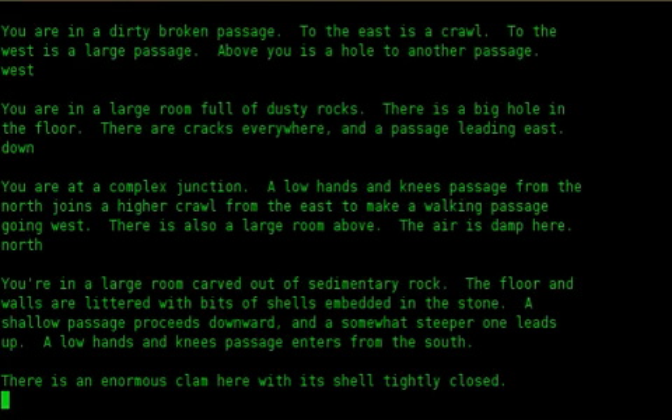North. You are in a large room carved out of sedimentary rock. The floor and walls are littered with bits of shells embedded in the stone. A shallow passage proceeds downward and a somewhat steeper one leads up. A low hands-and-knees passage enters from the south. There is an enormous clam here with its shell tightly closed.